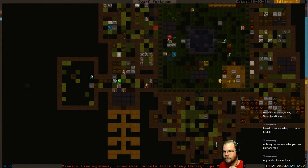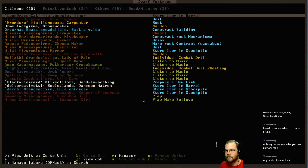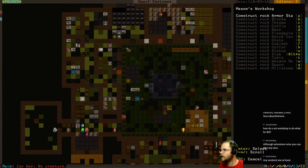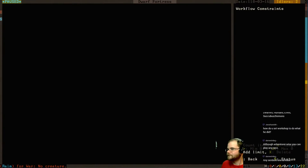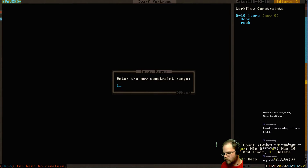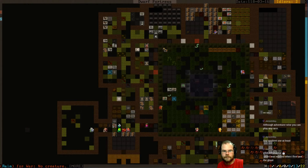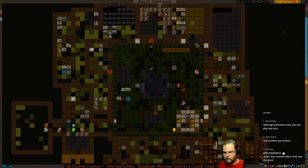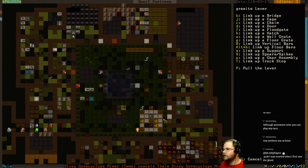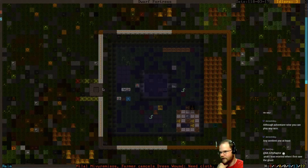Down here we're still working on doors - am I not making the doors? I thought I had it set up as a workflow. Maybe not. I need one, two, three doors. Okay, now let's try this again. Granite lever - pull the lever. Let's watch. We may fling someone off of here. That's okay.